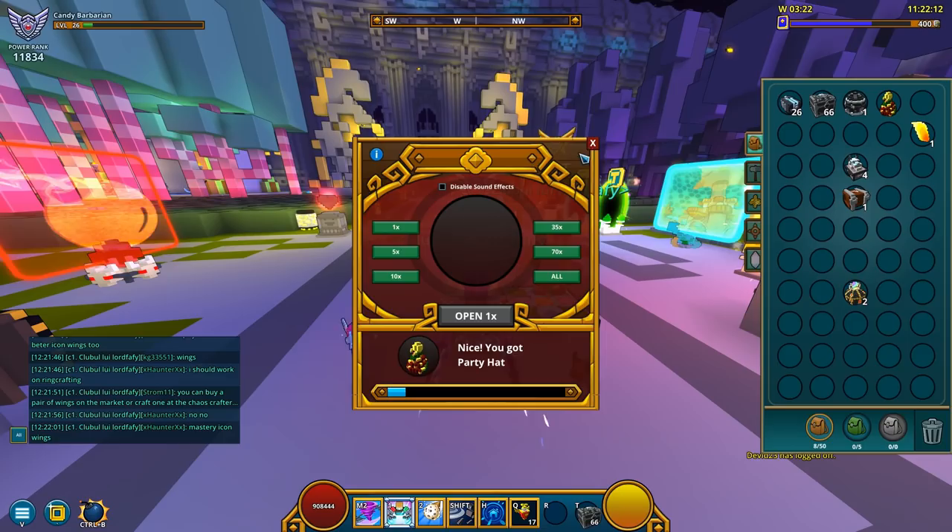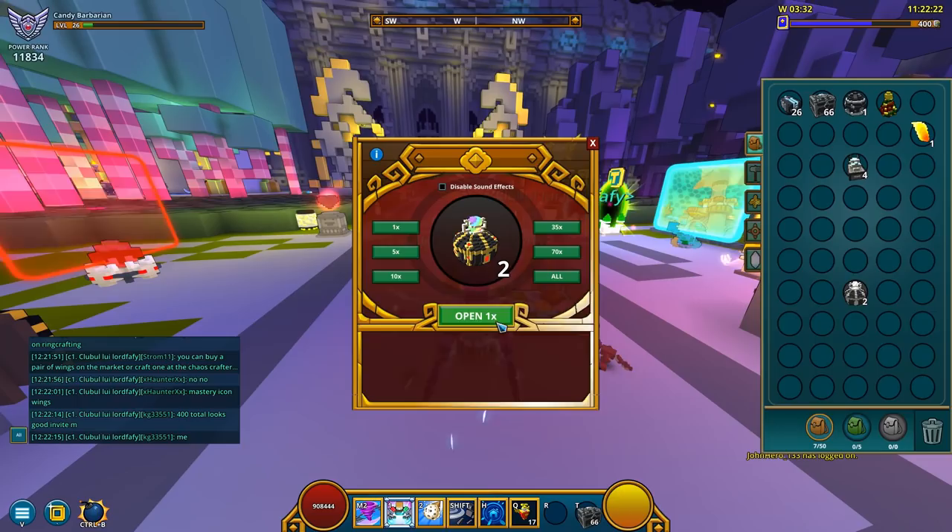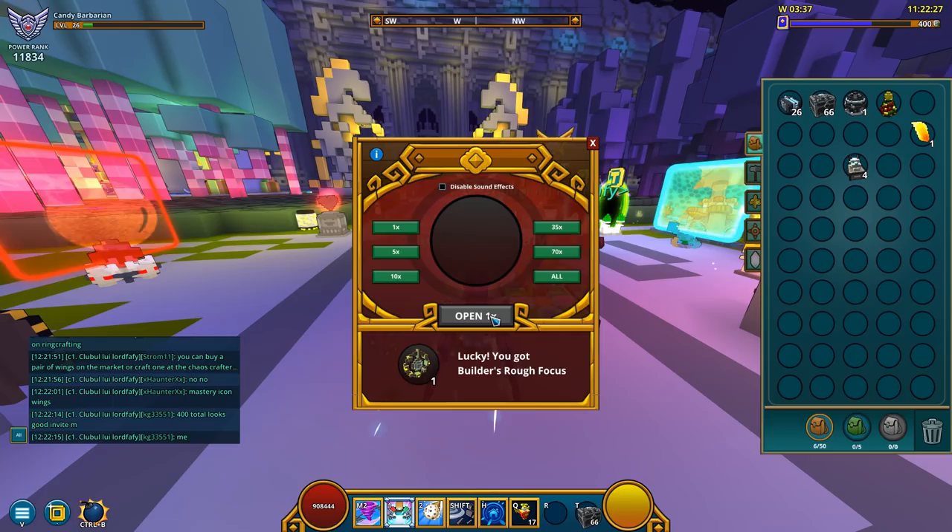Let's clean up our inventory a bit. I got a random chest I wish to open — already in my collection, so never mind. One random miner's trove, and also two random lustrous gem boxes. That's 5k dust and a random builder's rough focus.